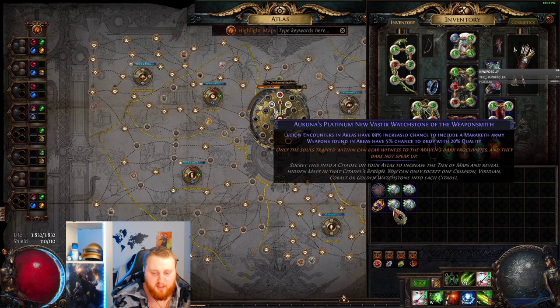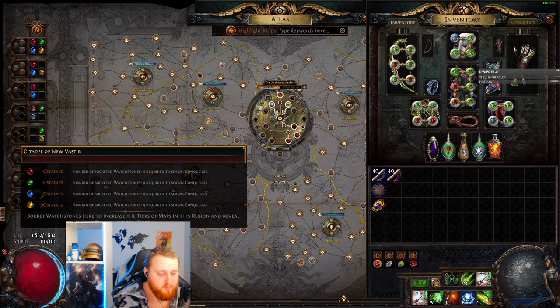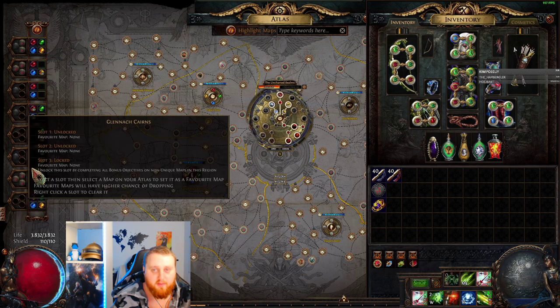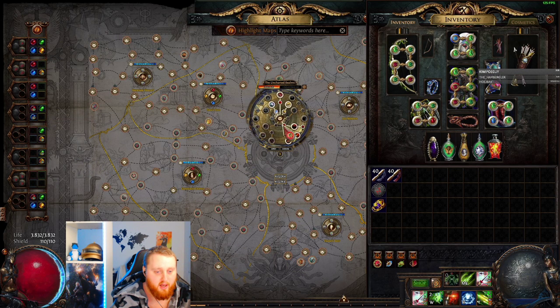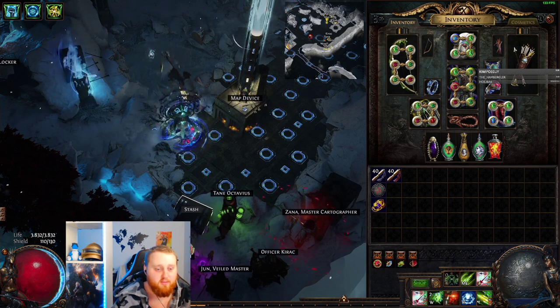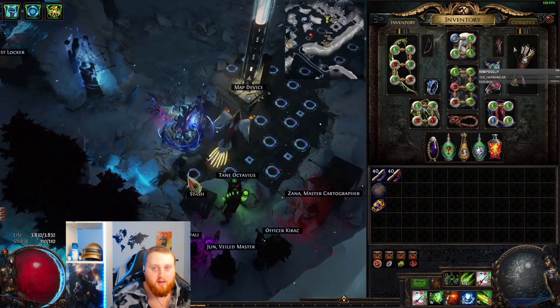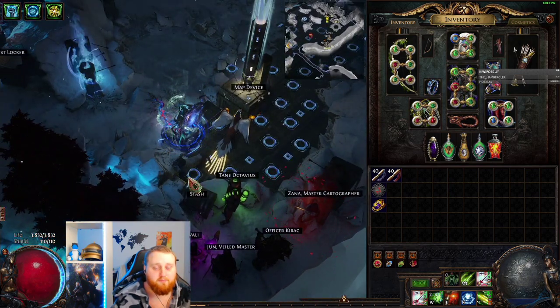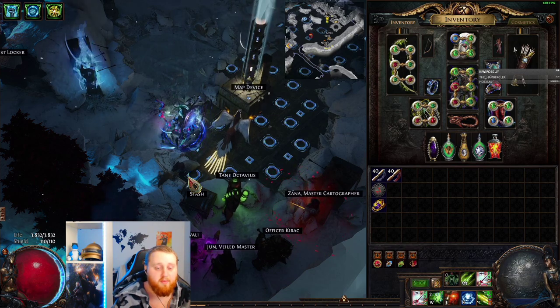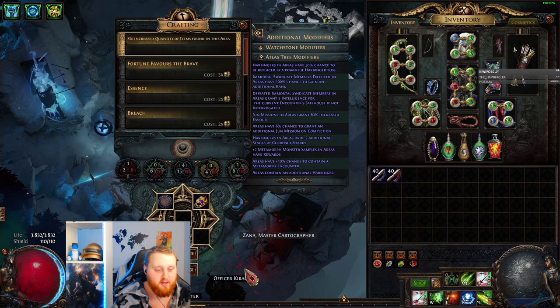Those are the two watchstones we're running — two of each. There are emblematic watchstones, but the chance on them is so little that I asked my stream what they were doing, and they all said this was the best setup. When I did this test, I did bare minimum — I put no sextants into my maps, I used no Sextant Map Device, and I didn't run a single Ultimatum. So you can make a lot more money than I did — this is truly the bare minimum.